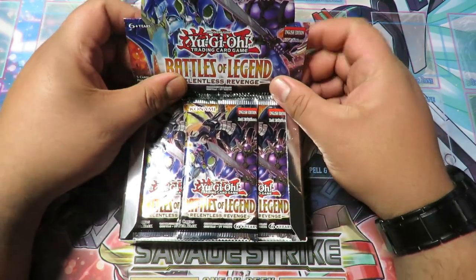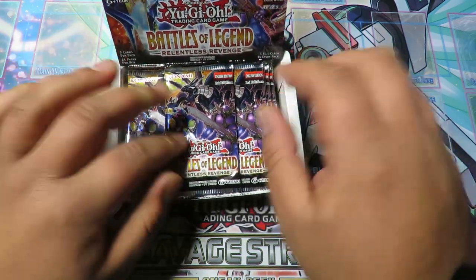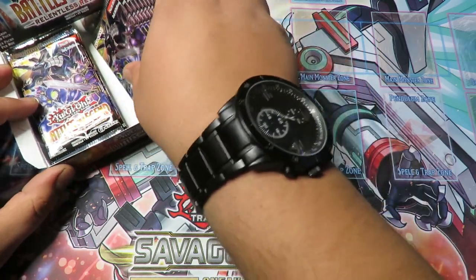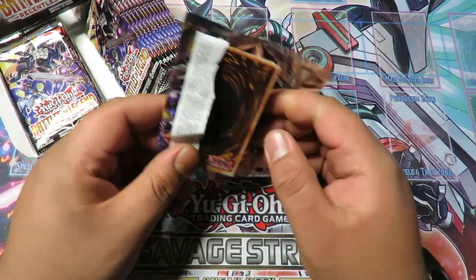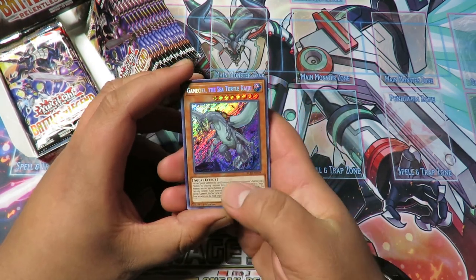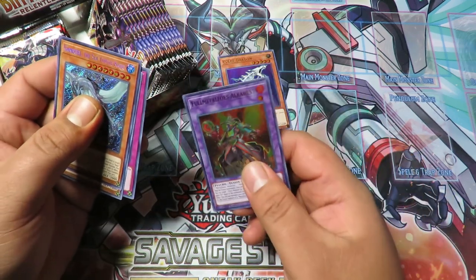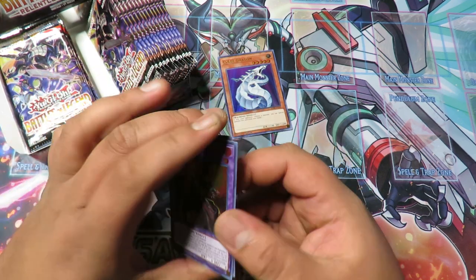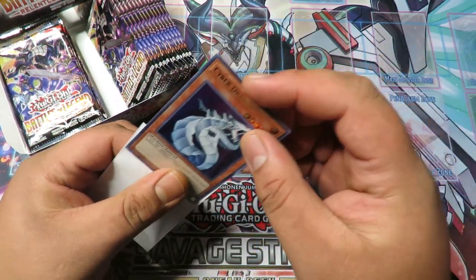We got a bunch of Neospatians and stuff, which are the cards I want for a deck profile I'm working on. There's also Honest Neos, which I want to get at least maybe two of if we can. We're going to be using some Ultra Pro white sleeves for some of our cooler cards. These are five-card packs so this is going to go pretty quickly. Alright, first secret rare is Gameciel the Sea Turtle Kaiju, Tenma the Sky Star, Torrential Tribute, Cyber Dragon — we'll sleeve that up — and Alkahest the Metaphys.